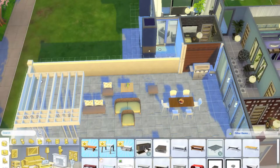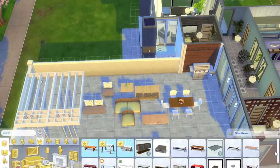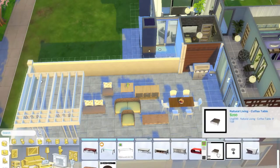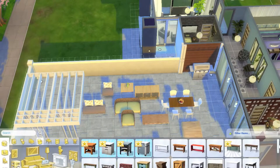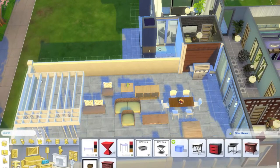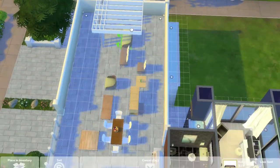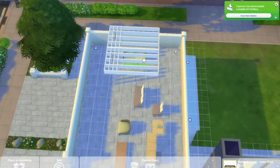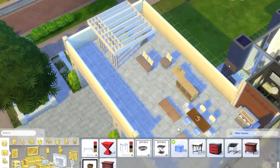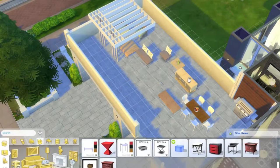I just decided to put out all the furniture — I downloaded all the terrace furniture and then kind of organized it after, because I knew what I wanted to use, I just needed to bring it all out first and see where I wanted to place it. So in this video, pretty much, I just do the terrace or the patio, whatever you want to call it, and then I put in a pool out back, and I do a little gardening. There's definitely more space on this lot to expand if you wanted to.